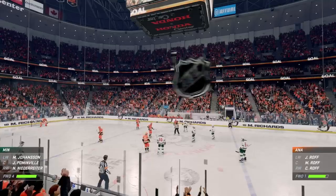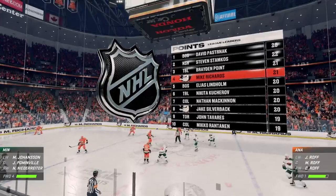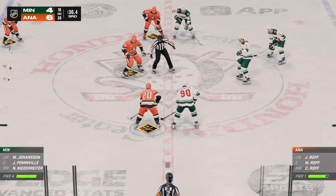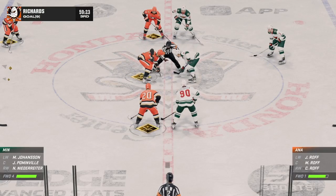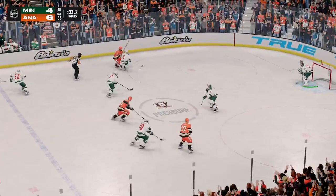Anaheim's empty net goal has pretty much widened the gap to a point where this should be elementary from here on in. That should do it — they put themselves in this position, got the lead late in the game and found a way to finish it off. That was a really nice play to convert on the empty netter.